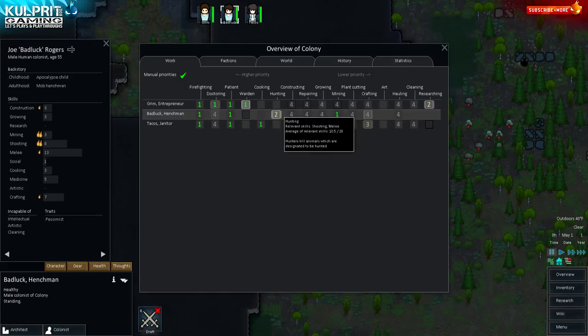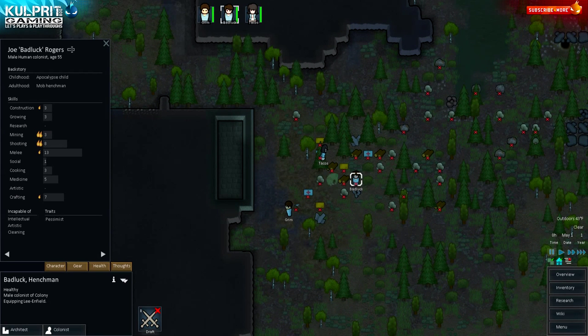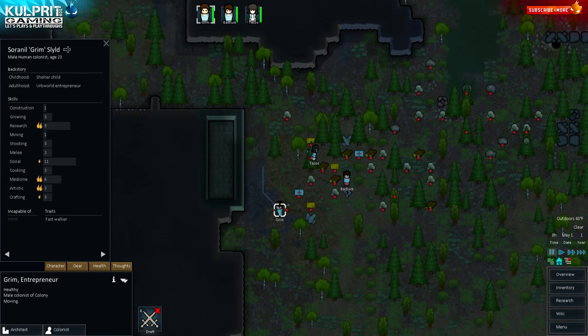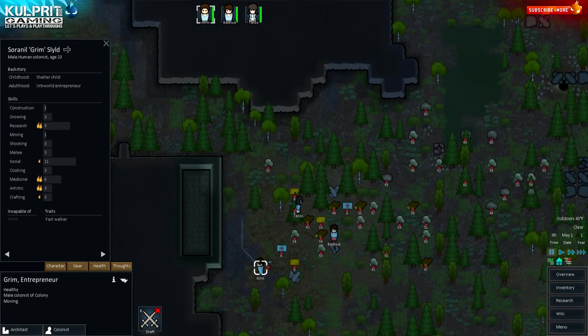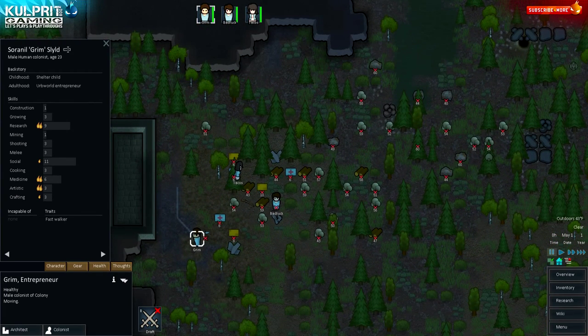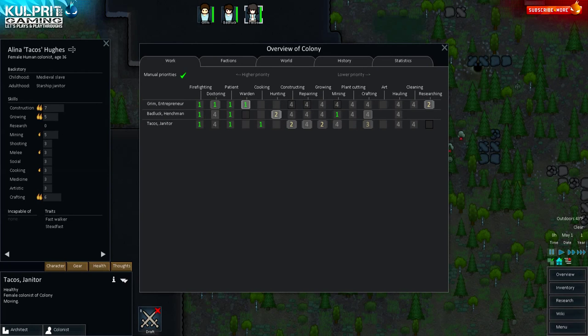He'll go out hunting since we'll need food probably by day two or three. I'm considering giving Grim a pistol — there's a knife on the ground at least. Let's take a look at Tacos and then check out the map. The first episode is going to be setup — I'll try to get through it quickly and then we get right into the action.